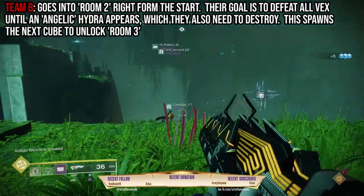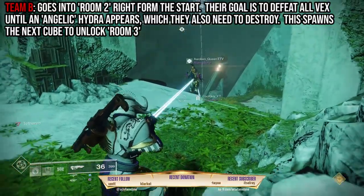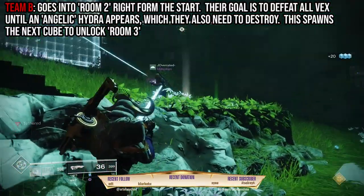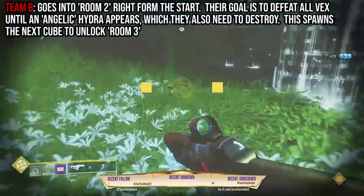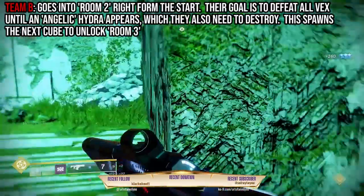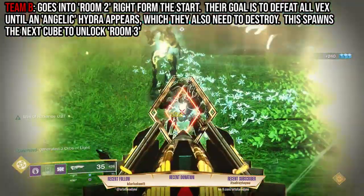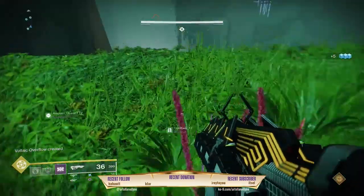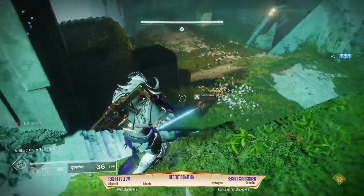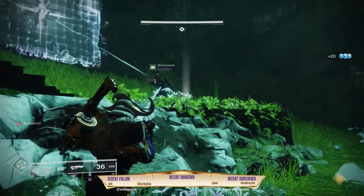When they find it, like the beginning of the encounter, you have to shoot it to activate it, then link the beam of light all the way to the blue wall slash door in order to unlock it. Remember, it takes a few guardians to extend the beam of light from the cube all the way to the door, so having that 4th guardian from Team A really helps the process along.